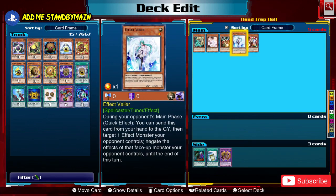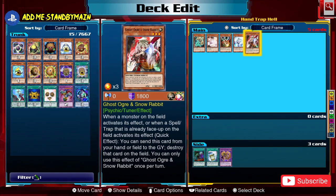Effect Veiler can only be used during your opponent's main phase — you discard it to negate a face-up effect monster your opponent controls. It's very powerful but that restriction is why it doesn't always see heavy play. Ghost Ogre used to be played almost everywhere; it works by destroying a card on the field when it activates its effect. Unlike Effect Veiler, Ghost Ogre doesn't stop the effect but destroys the monster — different sides of the same coin, both situational.